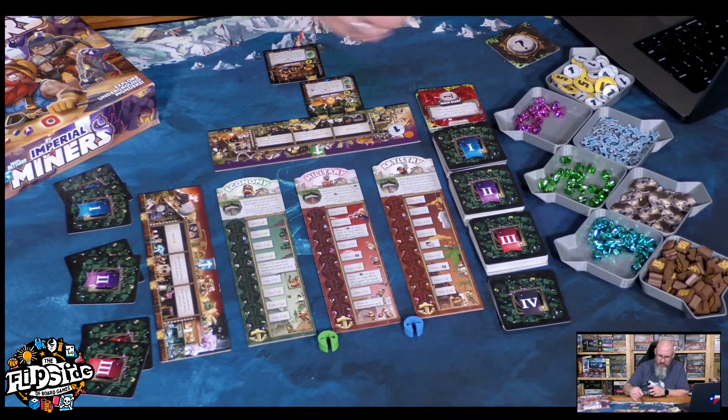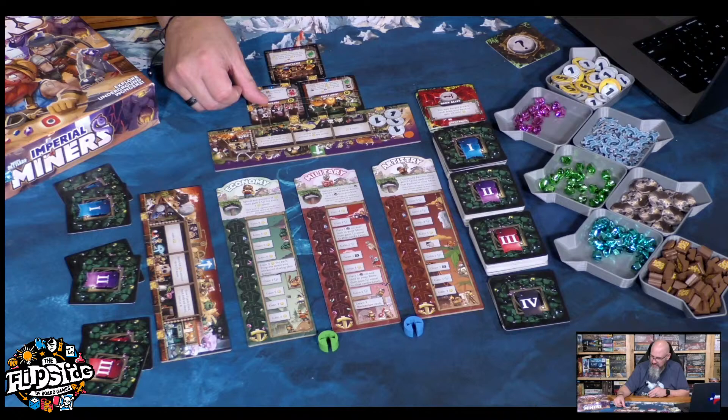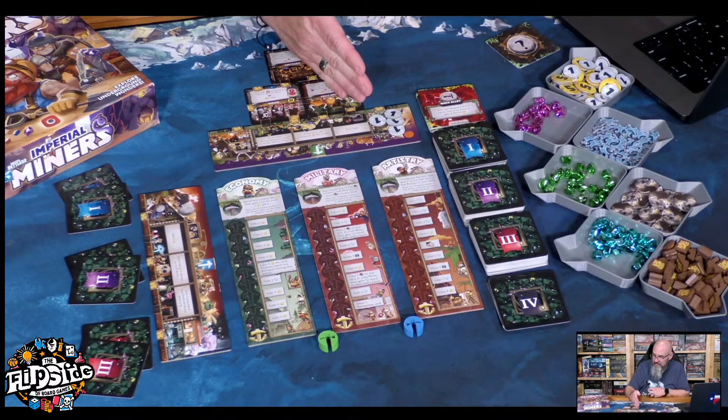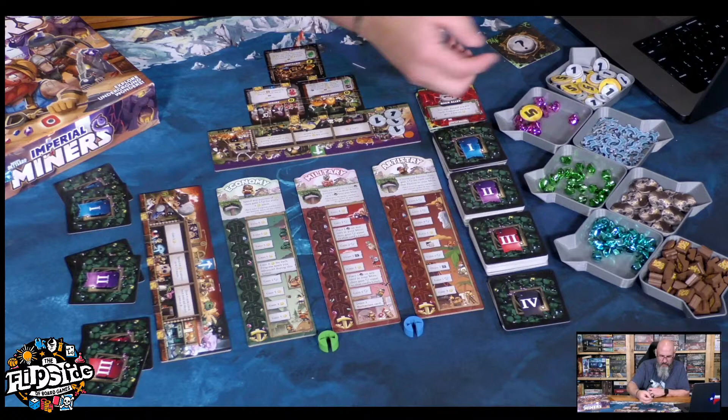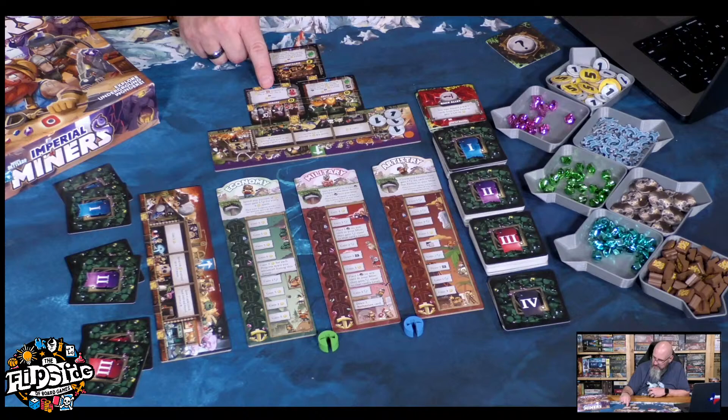I'm going to go ahead and gain 3 bucks here, so I've activated this. Now I have to go up in a chain. If I had another card over here, I would have to choose: do I activate this card or that card? I can't do both of them. I'll go ahead and activate this one. They both give me 1, and if this card has at least 2 completed mining carts I'd gain 2 instead of just 1. I have 1 up here, so maybe as soon as I can place one of those mining carts, I might want to fill one of these up to activate the better ability. But for right now I can only activate for 1.